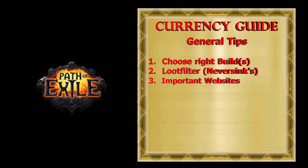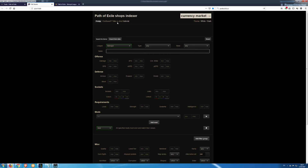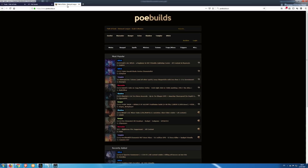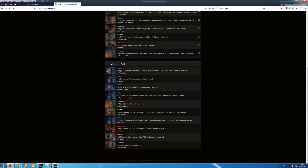Third, here are the websites you should use while playing this game. For trading you can use the official Path of Exile website or you can use a website like poe.trade. For build guides you can use poebuilds.cc, where you can see the most popular builds by forum views and also guides that are recently added.